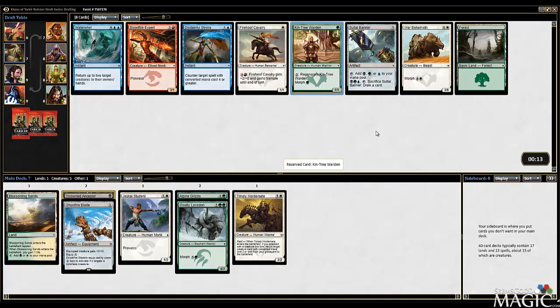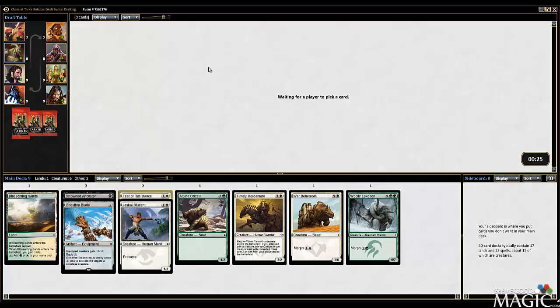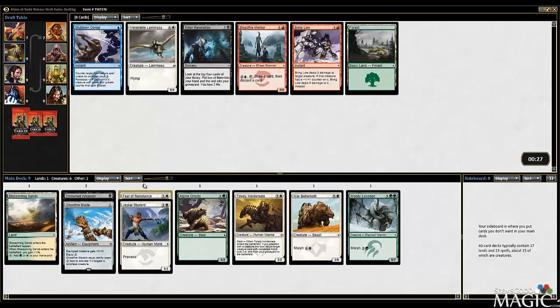Warbeast's an option too. Maybe we go Warbeast instead - I probably like 3 power 6 toughness more than the 1/1 with regen. Feet of Resistance is an amazing table, so I'm going to take that over the second Blossoming Sands. Big fan of Feet - very surprised to see it table, as a matter of fact. It's a super powerful spell.